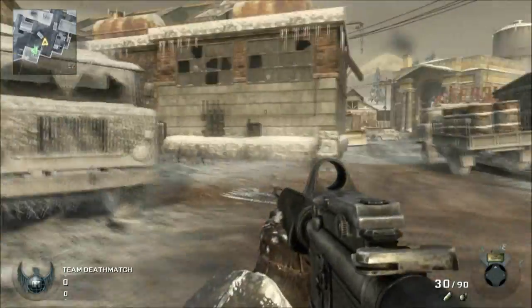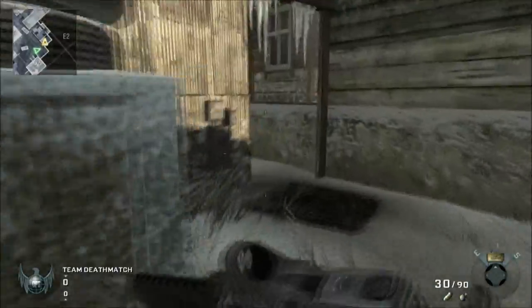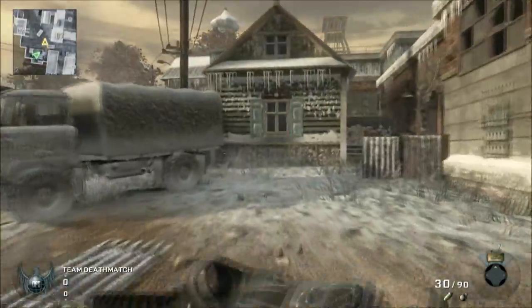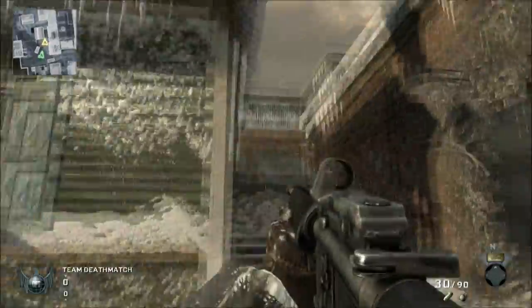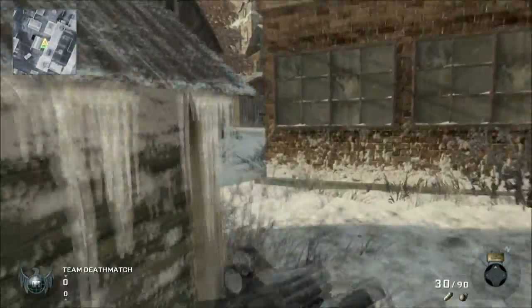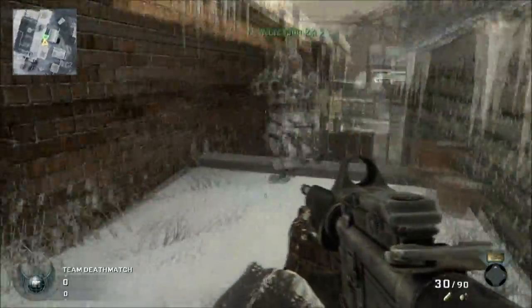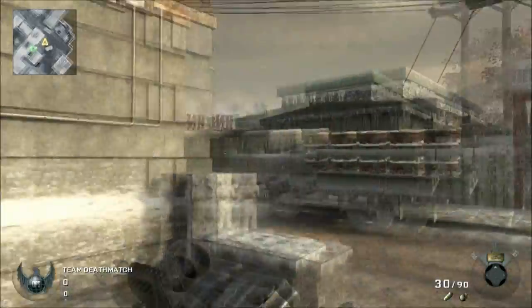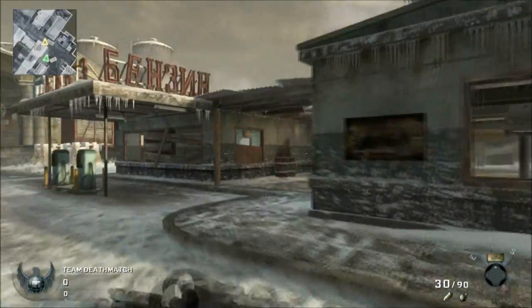There's going to be a lot of different names coming up for all these maps, because there are so many little areas that can be named. There are a lot of little ins and outs. Here's another little cut-through that gets you into the main building in the middle. You can climb up here — just be aware of that. That brings us back down to the end where we started.